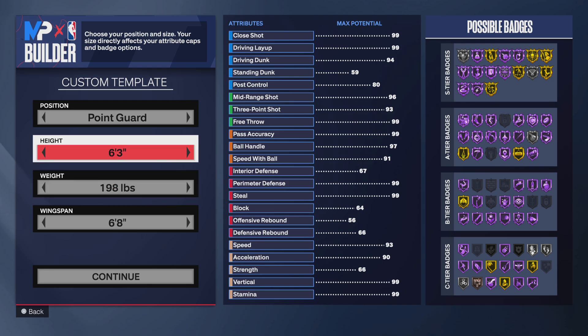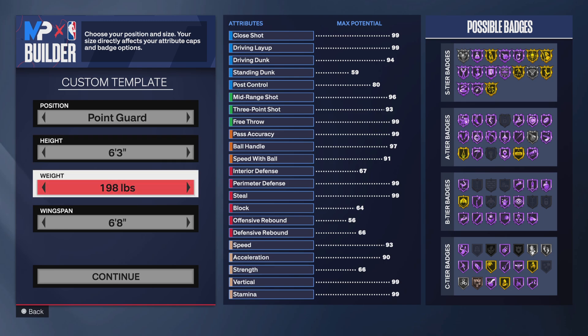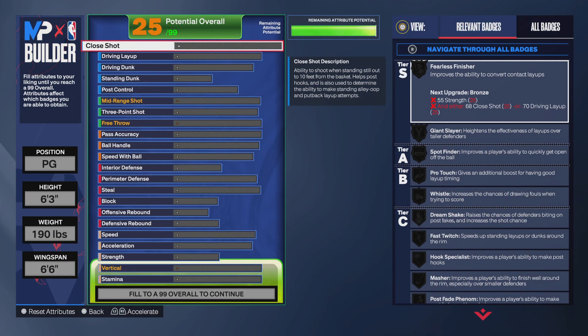I'm going to keep the height at 6'3", go point guard position, go 190 on the weight, and then go 6'6" on the wingspan.